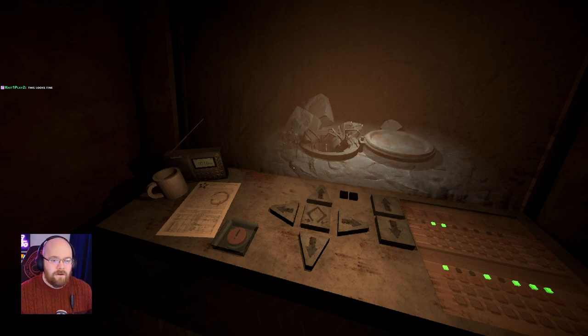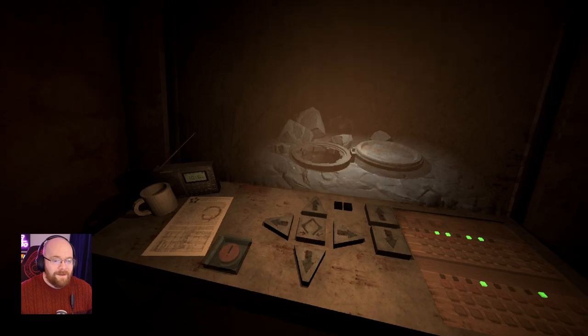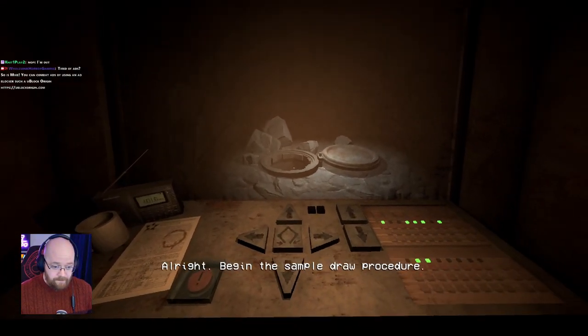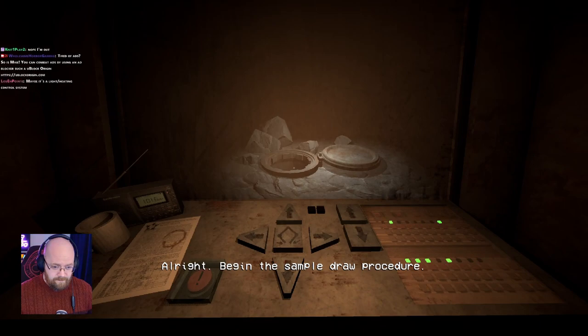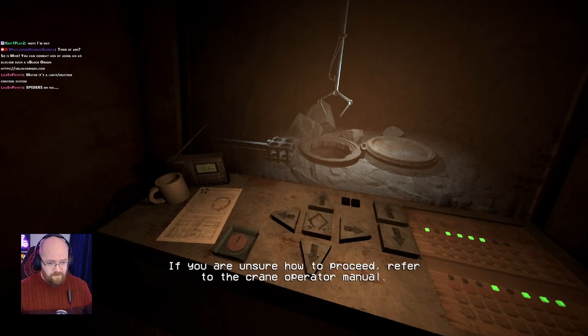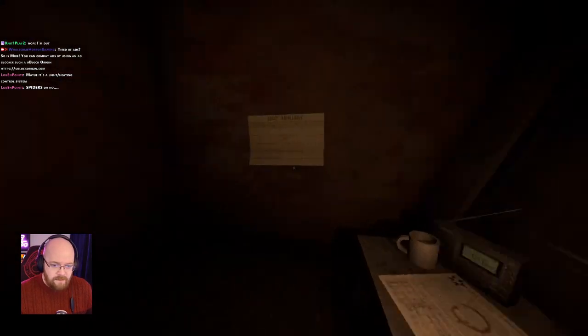Oh, okay. Oh, there's so many big spiders. It's a very big spider. Alright. Begin the self-control procedure. Load the crane in the nest and pull out the vessels. Then put them in the sepulchre. You are unsure how to proceed. Prepare to the crane operator manual. Right. Cheers. Thanks.